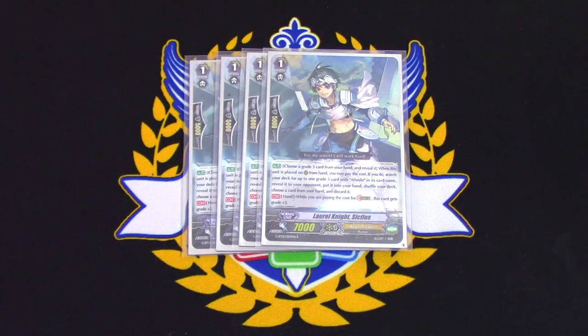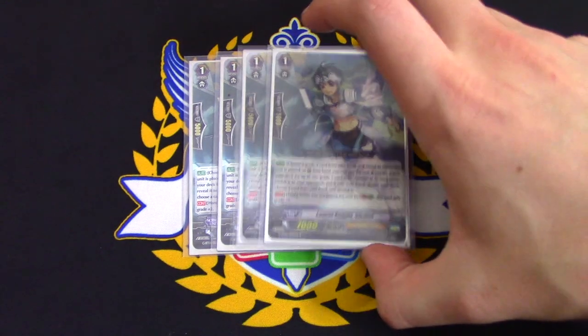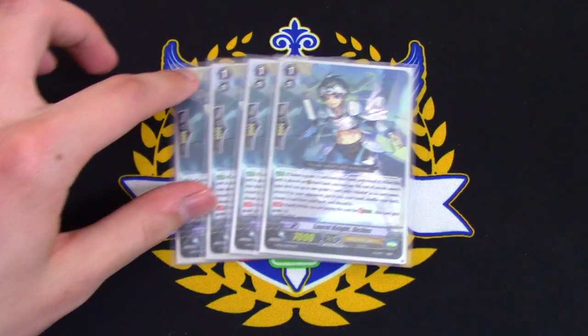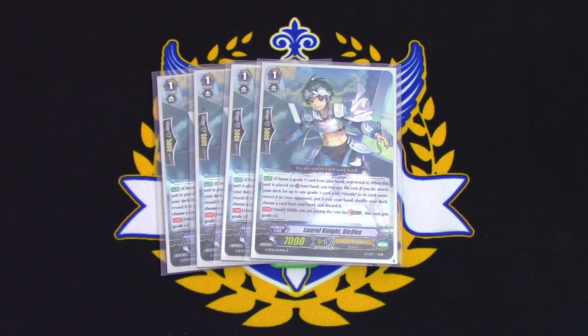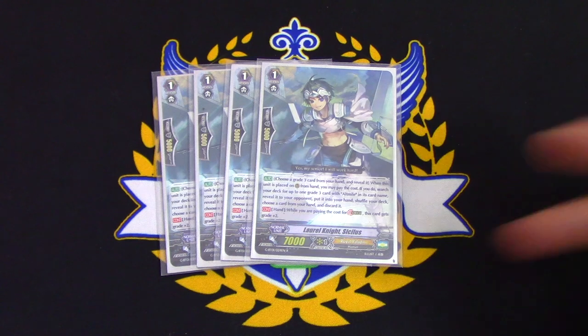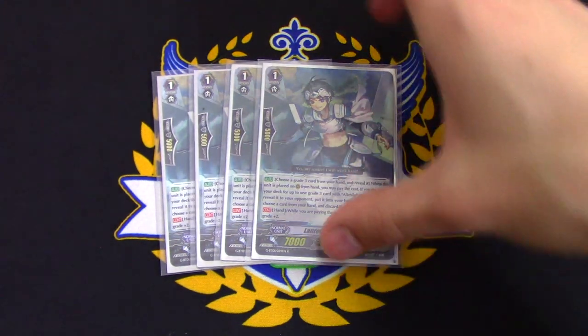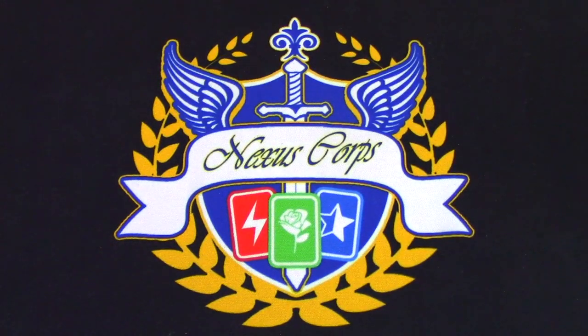On to grade ones. We're running four stride fodder — when in your hand you can discard it to stride. Striding is really important in premium because G units exist. Also, because you're going to be using Tarna's skill to pull grade threes from your deck, you'll see fewer grade threes for stride costs, so seeing more Sicilis helps pay costs for stride.